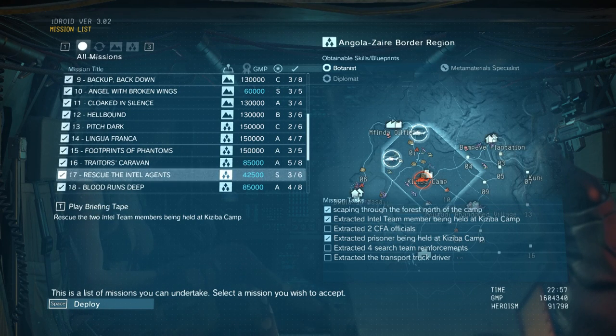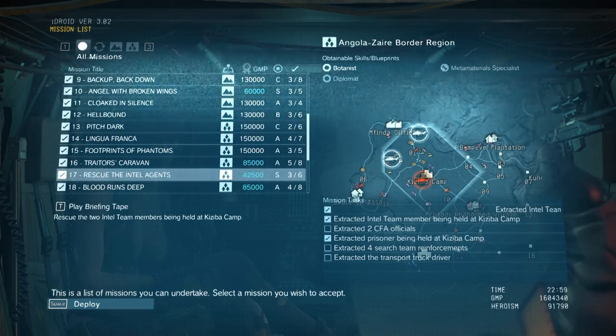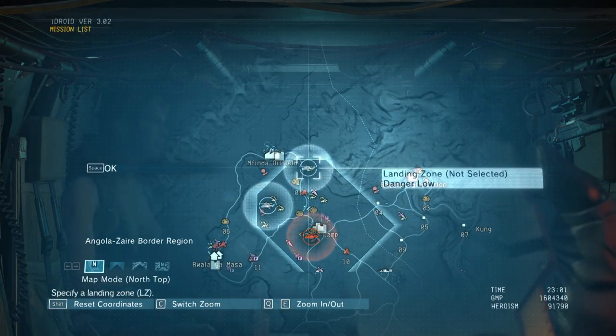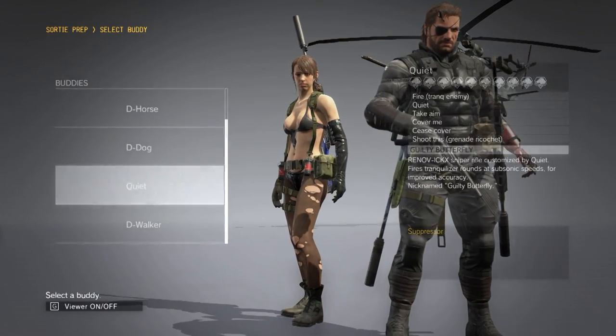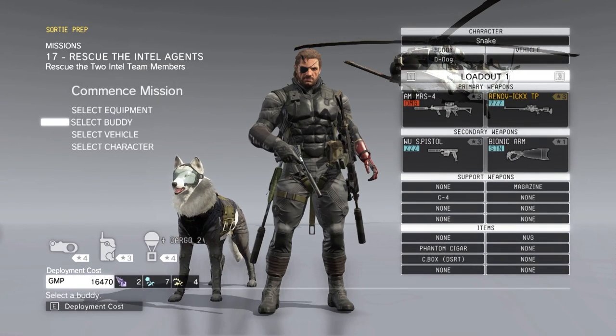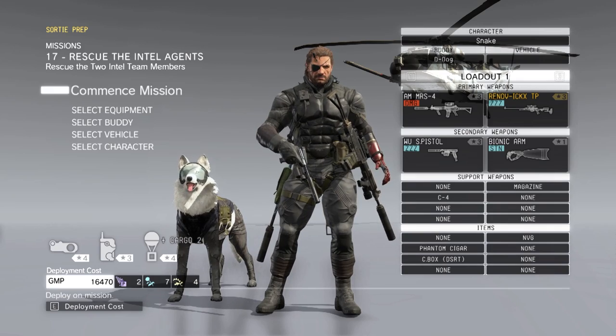In order to get the meta material specialist, which you need for some of the more advanced stuff, this is the earliest mission you can get it at Mission 17. It's actually a bit hectic the first time you do it, because you've got to rescue a couple of agents, but I'm going to show you where both of them are and how to do it easy.